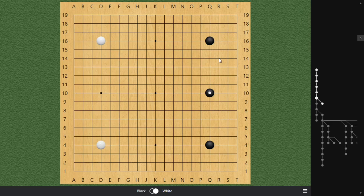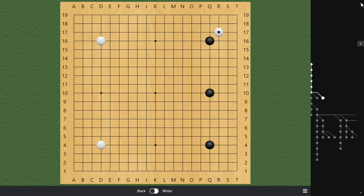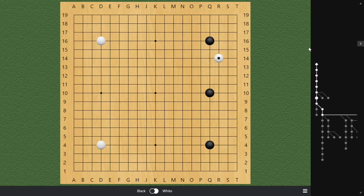This is an inaccurate move, obviously in today's understanding, playing the 3-3 joseki is perfectly fine as well. But what if your opponent actually just invades here — how can we deal with this?